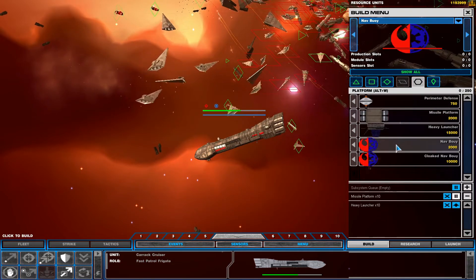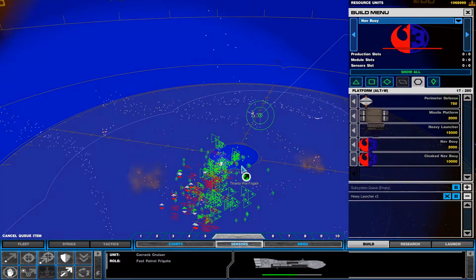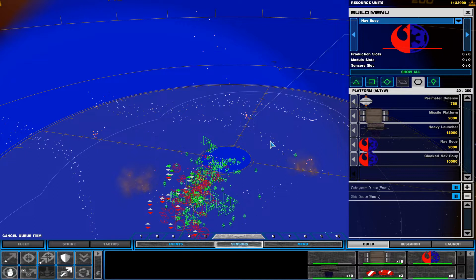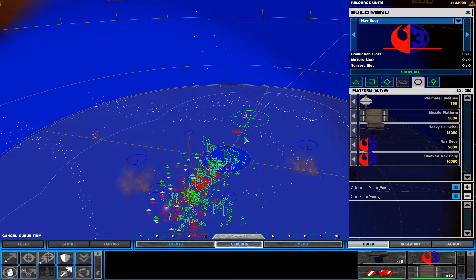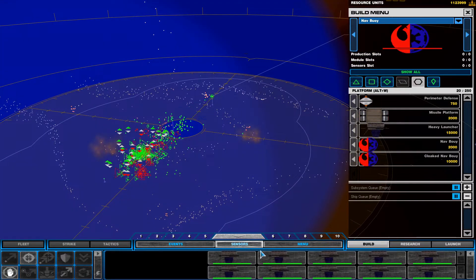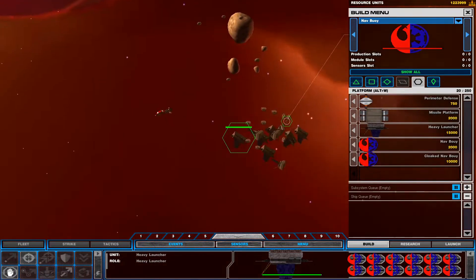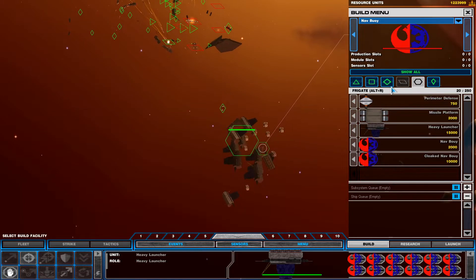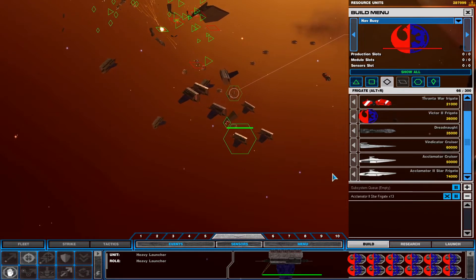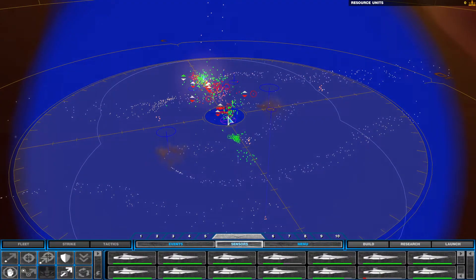Frigate under attack. Enemy contact, let's do this. Ship under attack. Hit! Hit! Damage report ready, confirmed. Frigate lost. Hull breach! Hull breach! What's our damage? Guidance failure, we're losing control. Enemy contact, let's do this. Frigate lost. Ship under attack. Hold and engage.